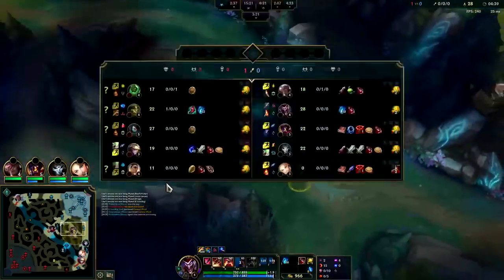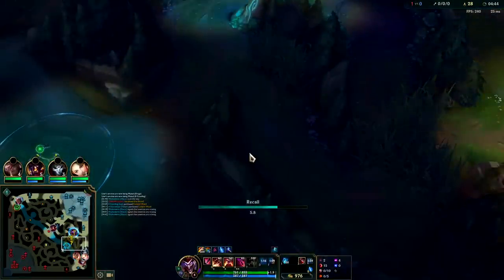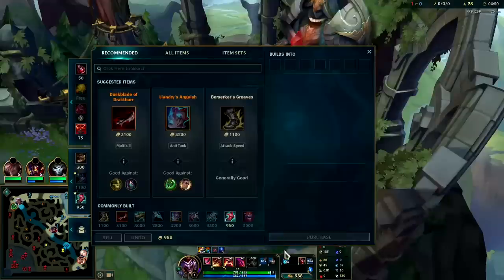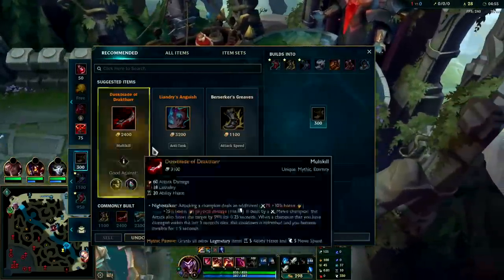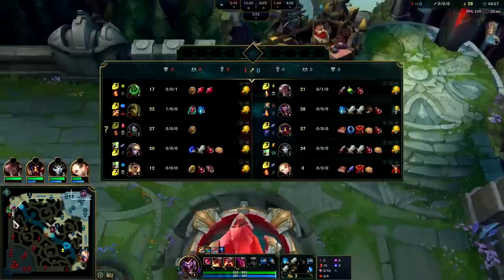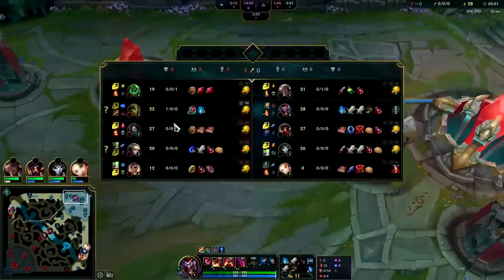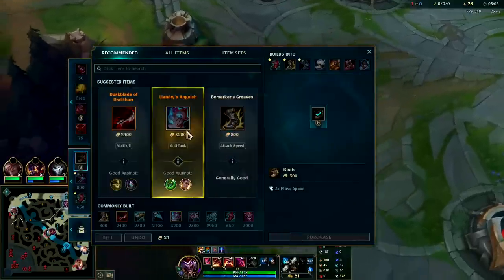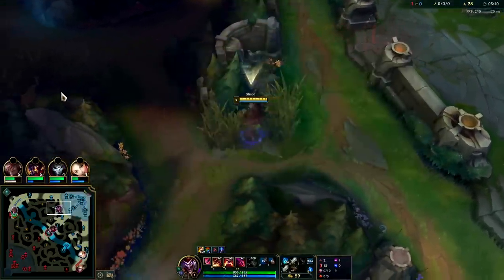Oh, here's Ivern — I'm going to go ahead and reset. Ivern knows we're here, this is a bad gank now. Since Ivern has tier 2 boots, he's already spent gold and I haven't spent any gold yet. Best thing we can do is reset. Pick up this double Long Sword into boots. This game I'm kind of tempted to go more bruisery looking at their team — Zac frontline, Rell frontline, and Ivern peel behind it.